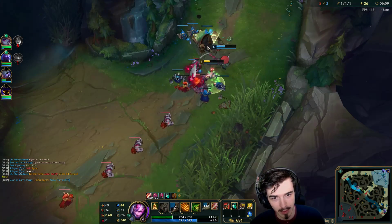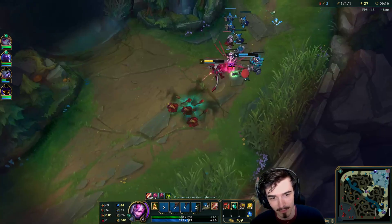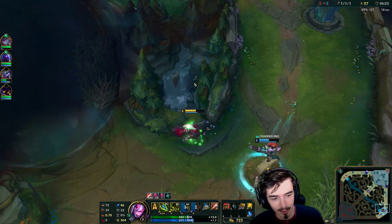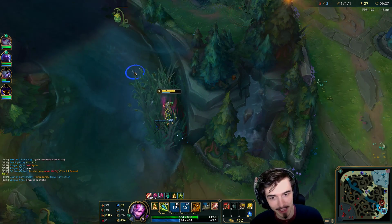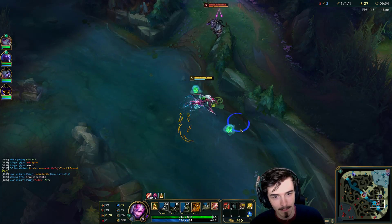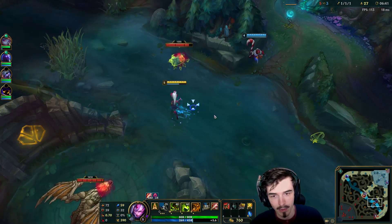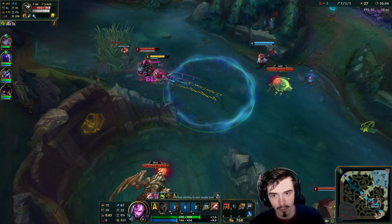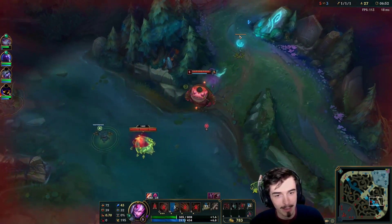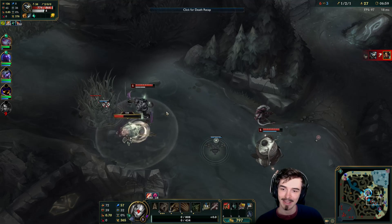I'll help push this wave out a bit. I'm not going to tax the cannon minion because that's BM, but I am going to take the Dark Harvest stack from it. I really want to try and go for this crab, but I don't know whether Rengar's here — and he should be around this area. We've got to run down here. Am I actually dead again? God damn it. I shouldn't have gone in for that one. I got baited a bit there, didn't I guys?